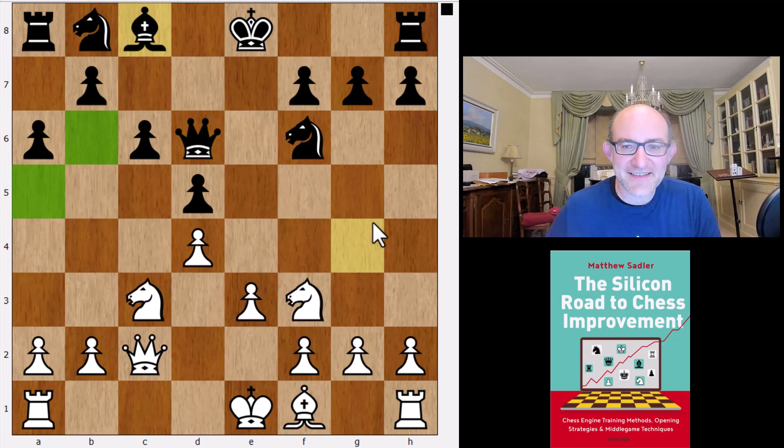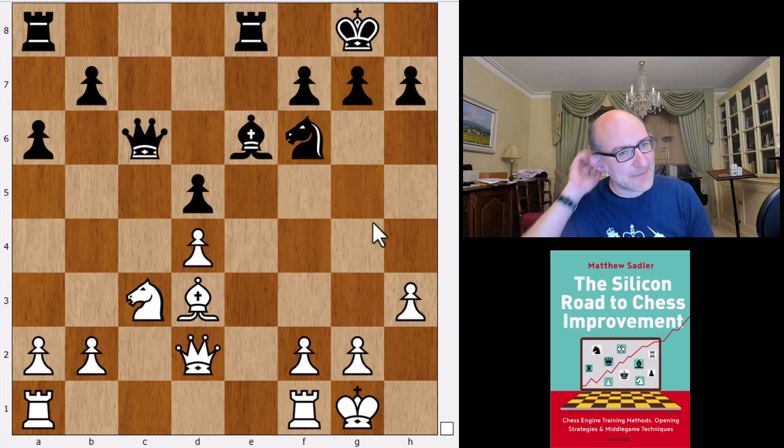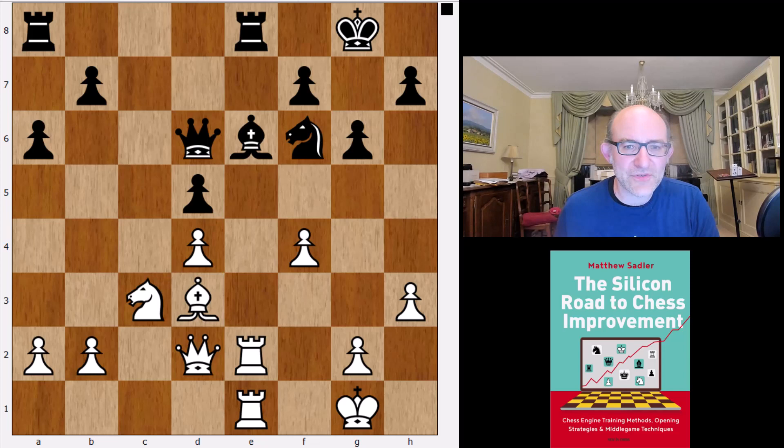Leela's line continues knight e5 — a novelty — bishop e6, bishop d3, castles, h3, rook e8, castles, and then c5, queen d2. White has the typical Queen's Gambit Declined advantage: an isolated d-pawn and a better bishop. But these are positions that engines hold very easily. It might be trickier for a human player. Leela considers it just 0.17, so not a very big advantage for white.